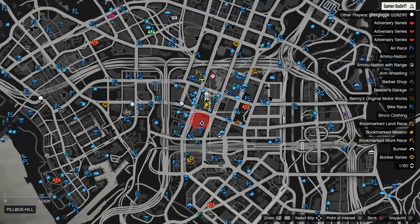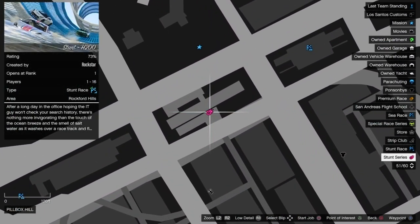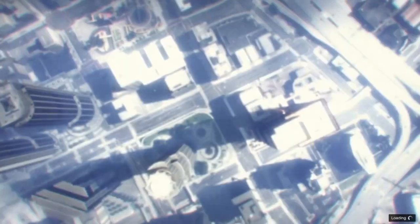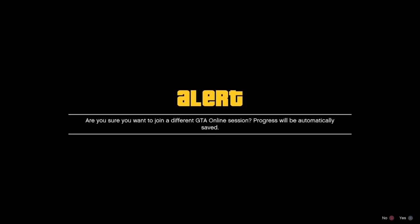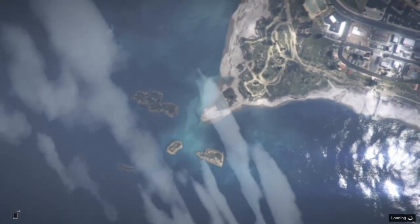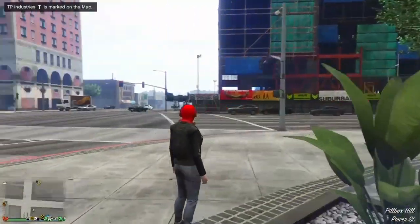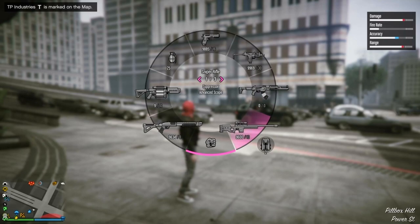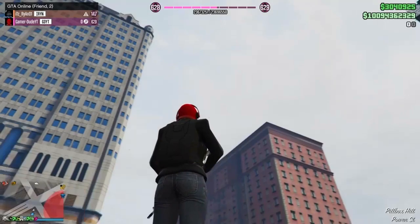For the fourth glitch I'm going to be showcasing how to get a different coloured weapon wheel. Just hover over a stunt series race and start the job — press square or X on Xbox. Once you join the session, join your friend's session through party. Once you spawn in you'll notice everything that is normally blue is now pink — the RP is pink, the lobby is pink, and the weapon wheel is pink. Pretty weird to see after it being blue all these years.